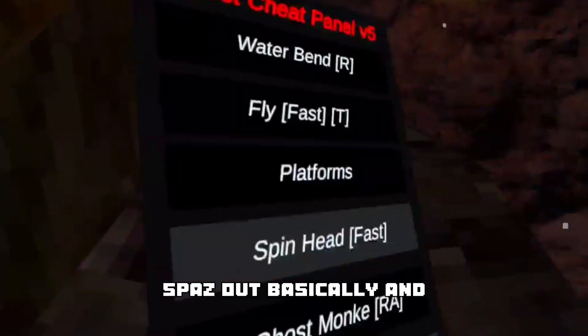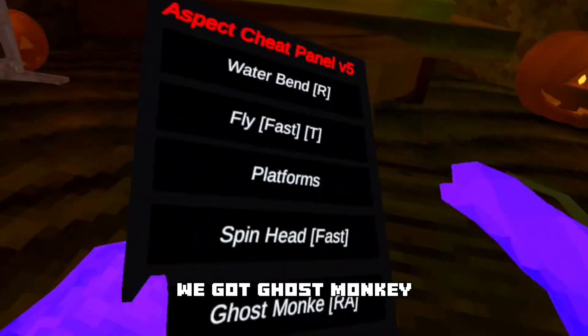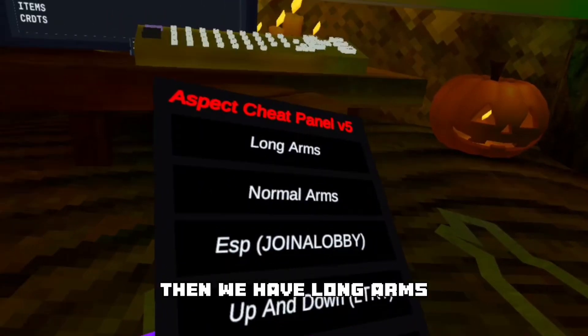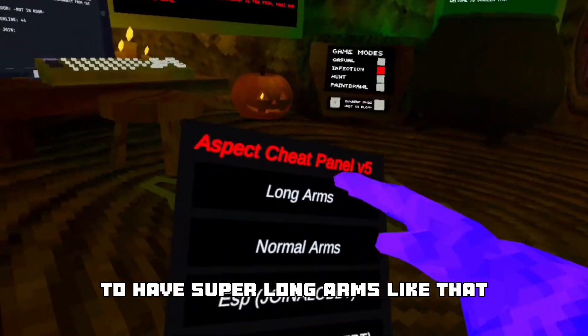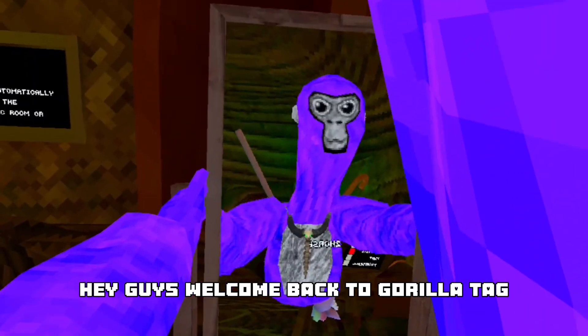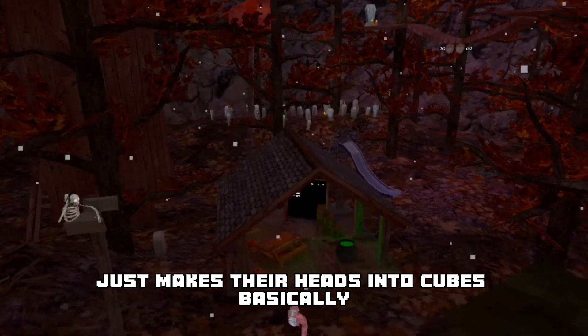There's spaz out — basically makes you spaz. We got ghost monkey, which also works in public lobbies — I'll show you guys later. Then we have long arms; you can just press this over and over again to have super long arms like that. My head is glitchy. And then ESP just makes their heads into cubes basically — man, this ain't Minecraft.